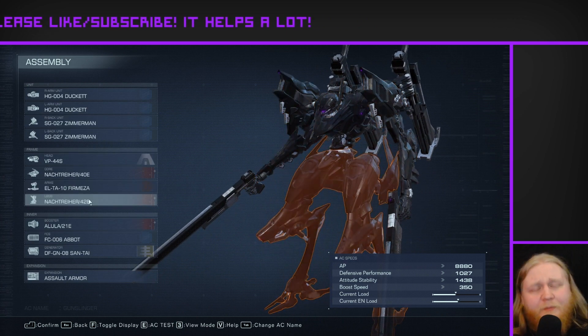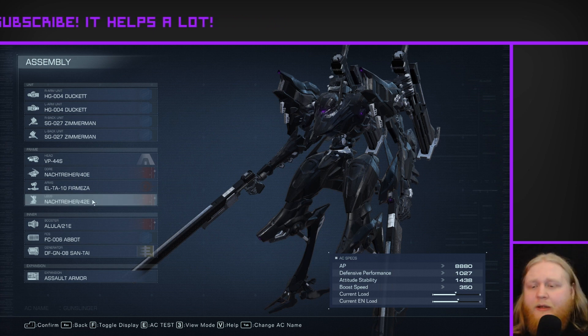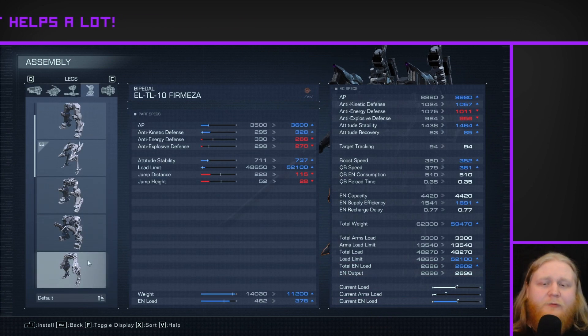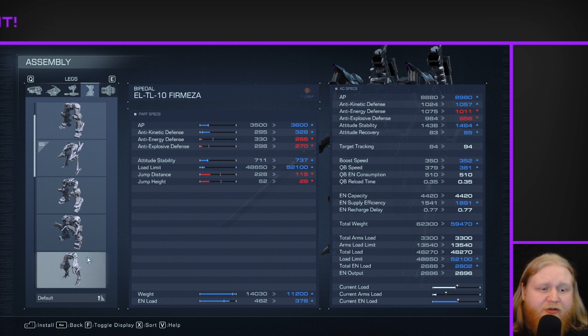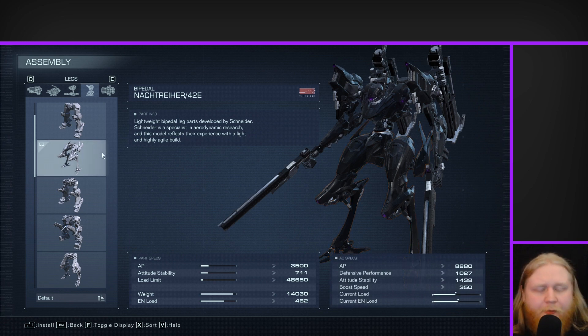Getting into the actual frame, basically trying to make as much out of the Nocturnal legs as I possibly can. The main reason I'm using these legs in particular — because there are other options, like the Maze legs, which are pretty much just as fast and have better defenses and even better attitude stability — but they have much worse jump height than the Nocturnal legs. And that's the main reason I'm going for these: really good mobility, tons of jump height, super fast.